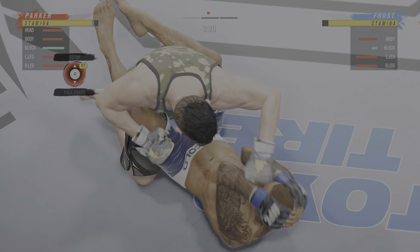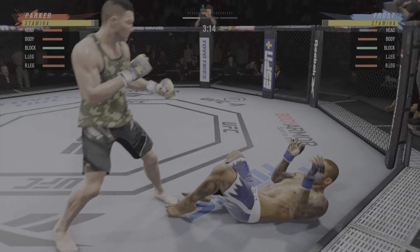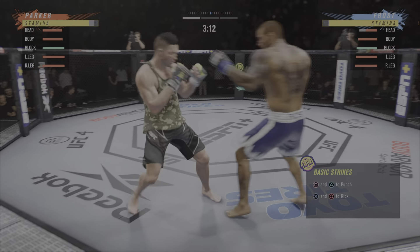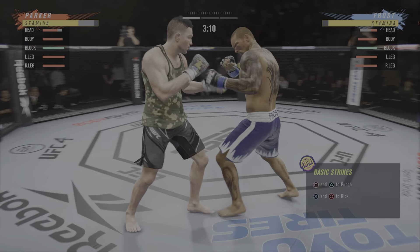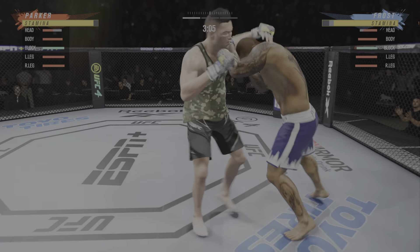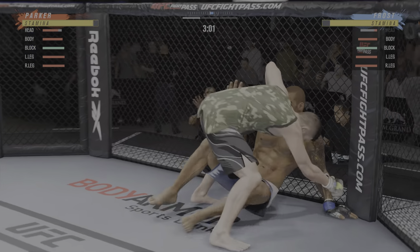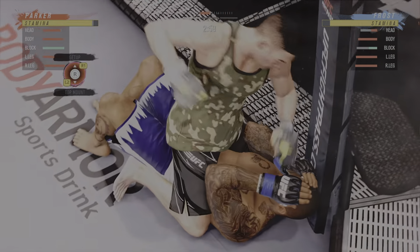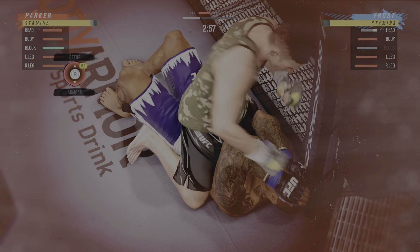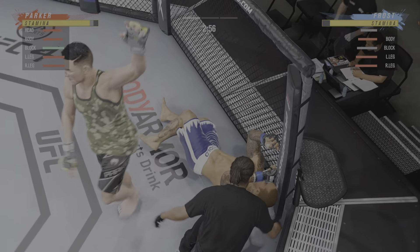Look at him jumping in to try to get the finish. Good job keeping that head off the center line — slips to avoid the right hand, and now he lands a combination. He's hurt bad, John, he's got to pressure, he's got to go chase that finish down now. He got it! Can you believe it? And there comes the finish.